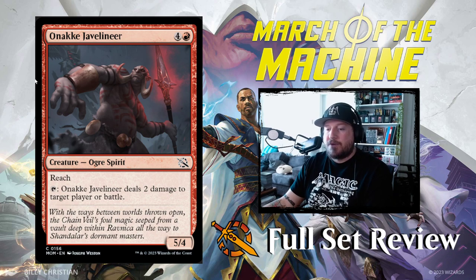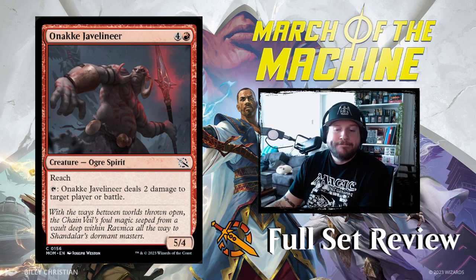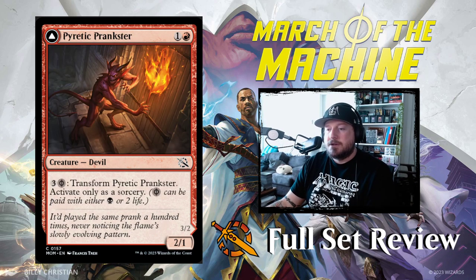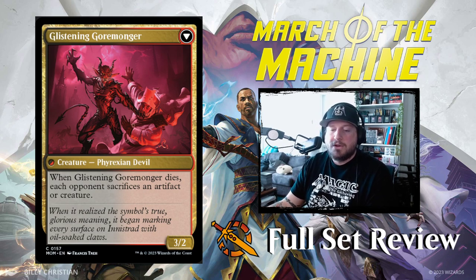Next up we have Onake Javelineer — four and a red for a 5/4 ogre spirit with reach. Tap it: Onake Javelineer deals two damage to target player or battle. I like that. Then we have Pyretic Prankster — one and a red for a 2/1 devil creature. Pay three and a black to transform it into Glistening Goremonger — a 3/2 Phyrexian devil. When Goremonger dies, each opponent sacrifices an artifact or creature. That's pretty good.